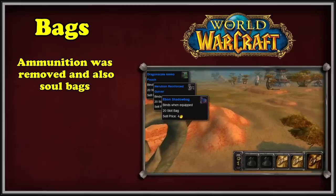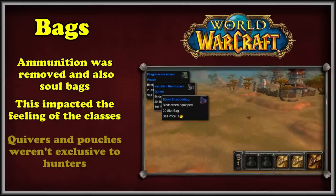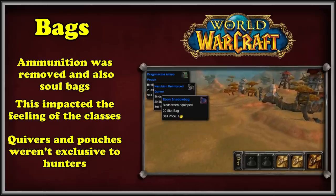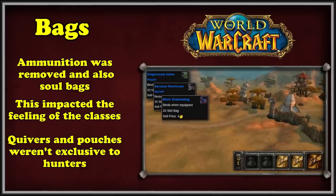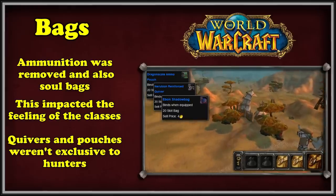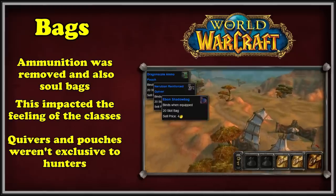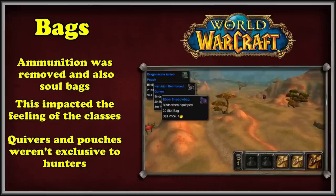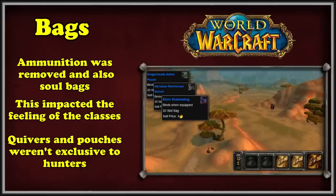These removals had a big impact on the immersion and feel of the hunter and warlock classes. Ammo pouches were not exclusive to hunters, since rogues and warriors could also use ammunition for their ranged weapons. Ammo pouches contained bullets for guns, while quivers contained arrows. With the removal of arrow and ammo mechanics from the game in Cataclysm, these bags were no longer needed and were converted into normal bags. Additionally, warlocks needed soul bags — also known as shard bags — to perform various spells and abilities. In Cataclysm, the soul mechanic was reworked and soul bags were changed into regular bags.